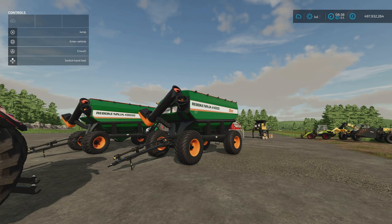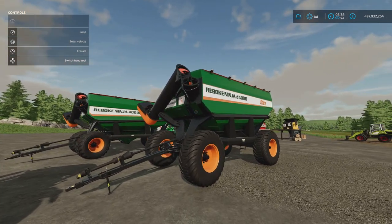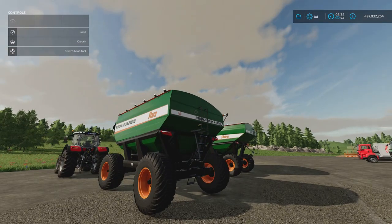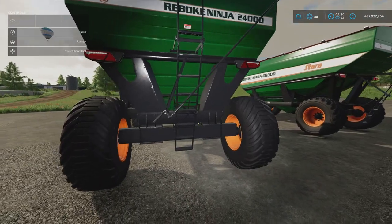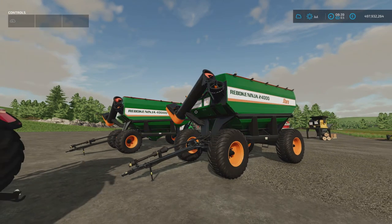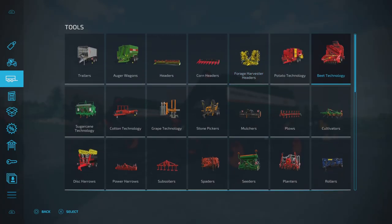In front of me we have got a couple of auger wagons - these are the Stara Ninja 24,000 and 40,000 by Agro Tonio. 15.98 megabytes download, five slots each. 24,000 litre and 40,000 litre. There are a few tyre options on these. They are auger wagons, so they do the regular auger wagon crop types plus seed and fertiliser. They don't have rear trailer hitches so you can't link them together. You'll find them under tools and auger wagons.